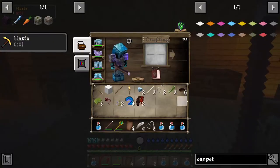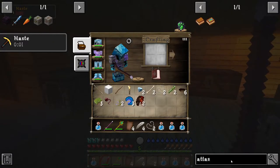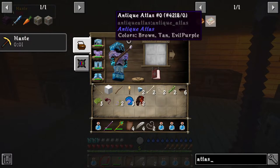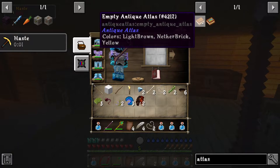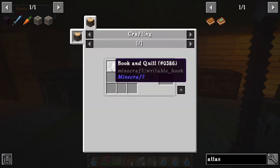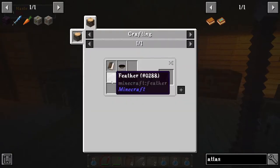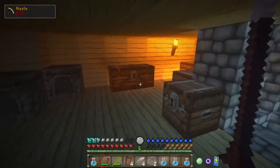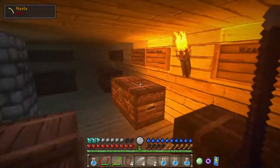First things first, let's go ahead and look at how to make an atlas. I need to hurry up and make one. I think it's this one — it's a compass and a book and quill. Book and quill is made with a book, feather, and ink sack. Books are made with paper and leather. We can actually make all of that.